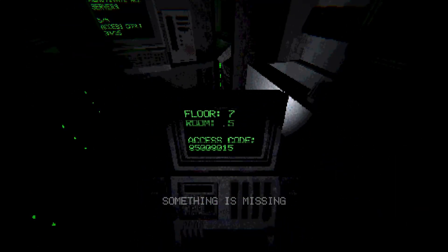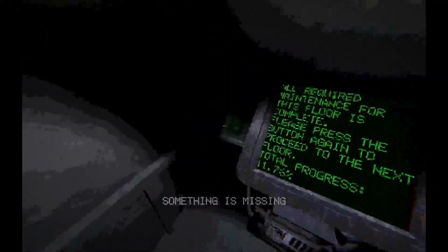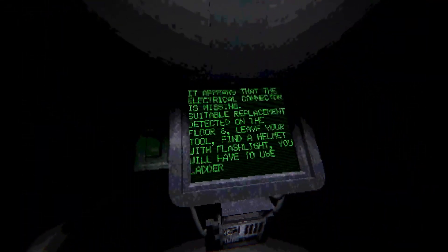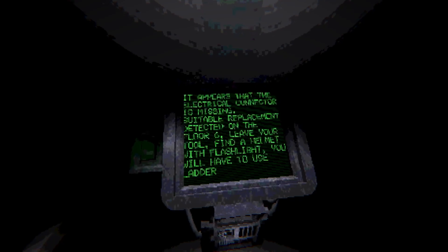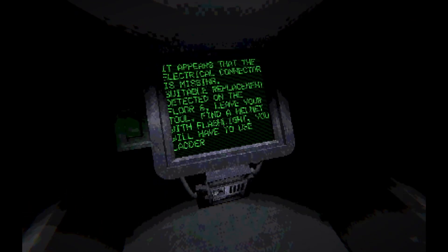Something is missing. What do you mean something is missing? It appears that the electrical connector is missing — suitable replacement detected on floor six. Leave your tool, find the helmet with a flashlight — you will have to use the ladder. There, hey there bud. I have to go to floor six — I think I'm on floor five, wait, yeah I think I am.